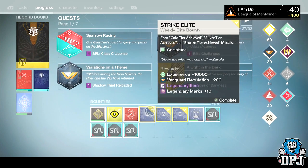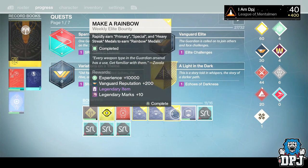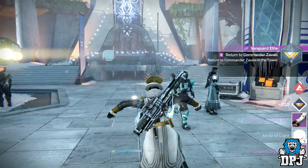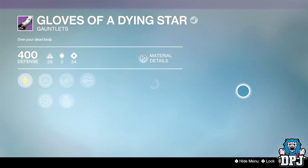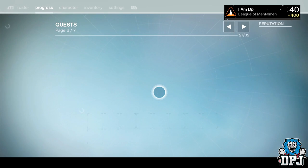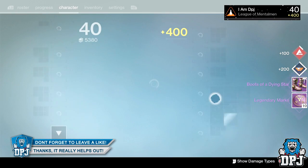My RNG is so bad. Okay, so that's the one the Icebreaker can drop from, but none of my friends have had it drop yet — I think it's pretty rare to be honest. Let's start with the armor ones first. Okay so I've got the Gloves of a Dying Star — let's check out what that is. And I got the Boots of a Dying Star, so it's new armor, that's not bad.